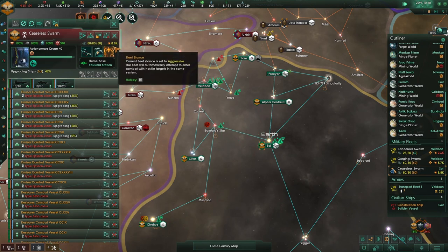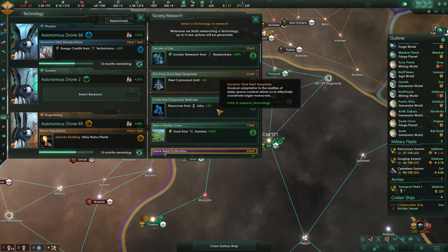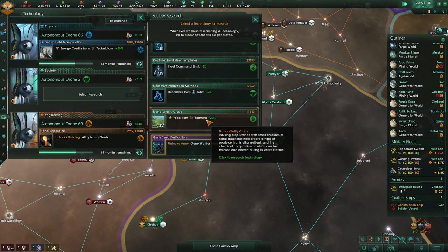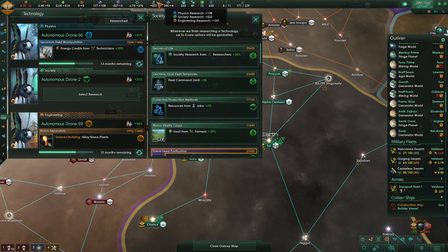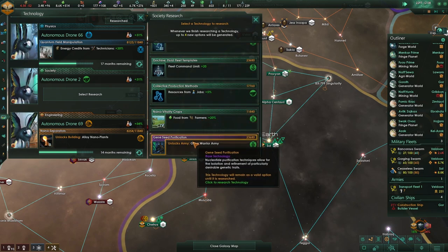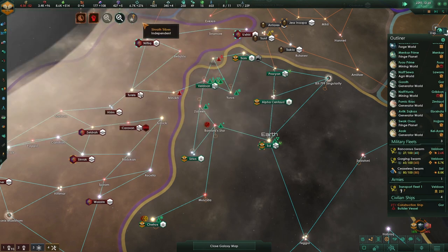Finally upgrading — took a bloody long time. All of these corvettes are changing. 8.7, 8.8 — can we hit 9? That would be very nice. Fleet command limit increases — we might want to boost this again. Resources from jobs would be a great empire modification. Society research as well, but we're already far ahead in society. Let's go with the fleet command limit.